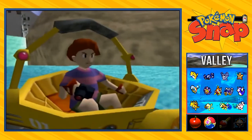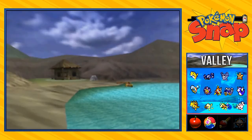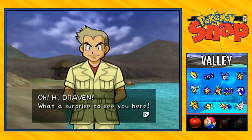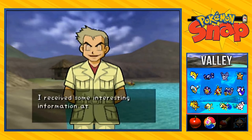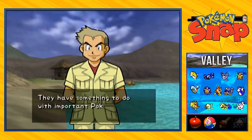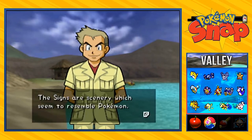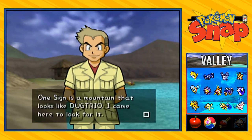One would question how in the heck did Professor Oak get there — is he there for a reason or is he just lazy? Here he is: 'Oh hi Draven, what a surprise to see you here. I suppose you'd like to know why I'm here. I received some interesting information at the Pokemon lab — it seems that there are six Pokemon signs hidden on this island. They have something to do with an important Pokemon that are here. The signs are scenery which seem to resemble Pokemon. One sign is a mountain that looks like a Dugtrio.'